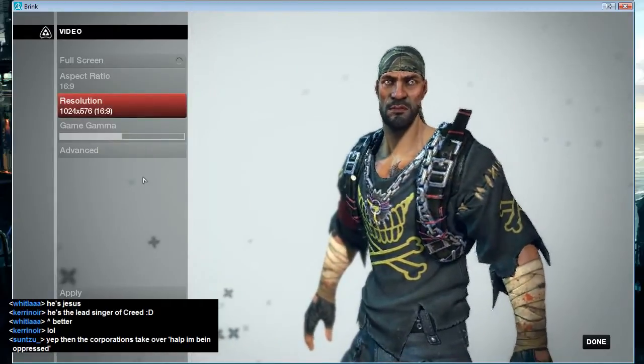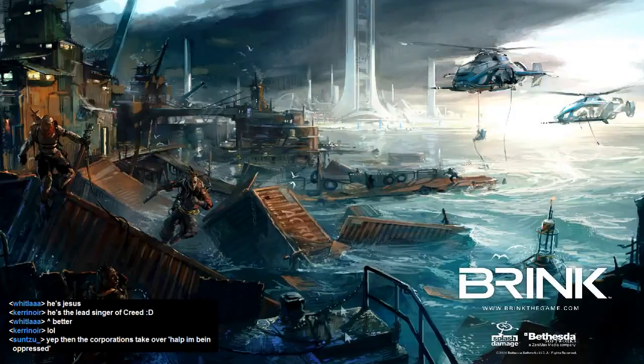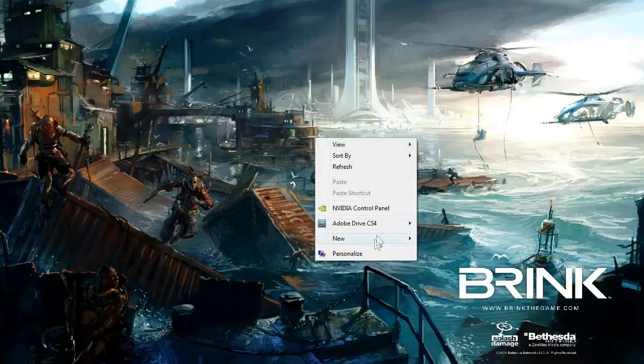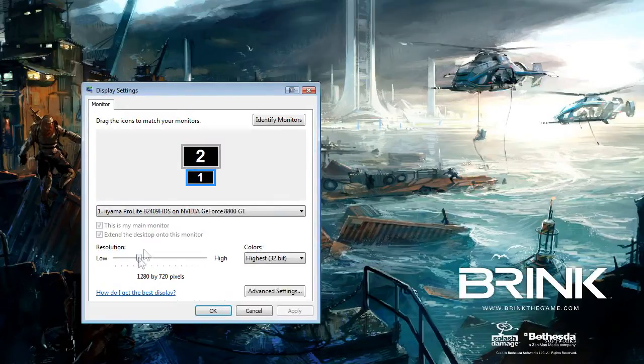I'm going to exit this game — yes, of course I'm sure. Let me take the chat away for a second. I'm going to go to my display resolution and set it to 1080p, which is 1920x1080. This is how you can fake a decent window resolution.